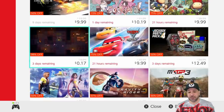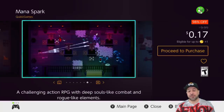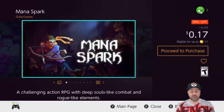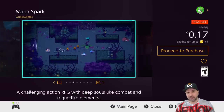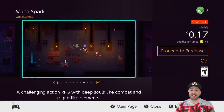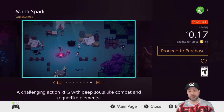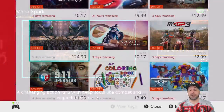The next game is back to the 17-cent mark — Mana Spark, which is an awesome action RPG with roguelite mechanics. At 17 cents you're getting an amazing package. This is another game that even at full price is a pretty good pickup — it has all the elements you're looking for in this type of gameplay and has some beautiful retro pixel art. At 98% off, this is the ultimate time to pick this game up with three days left on the sale.